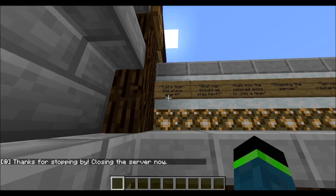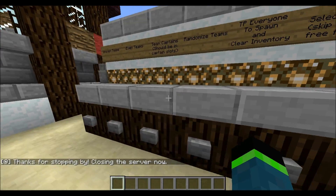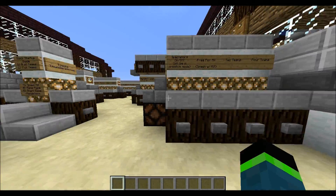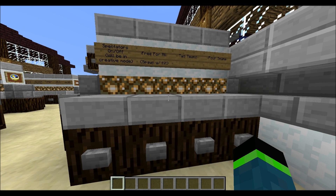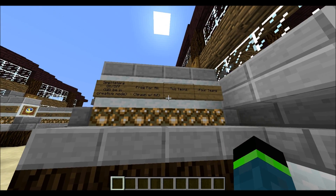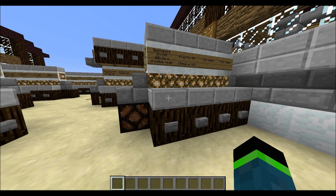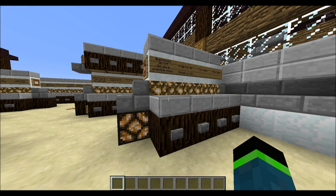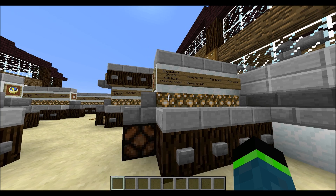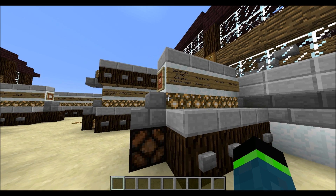And this one is kind of my favorite one — "let's tear this place apart." Hit that and you'll see why that's my favorite. This is the team selection. You know, this is just picking how many teams there are. You can do free for all, two teams, or four teams. You can also have spectator mode and pick if that is on or off. That depends on how trustworthy your players are, because in spectator mode everyone will be creative and invisible.